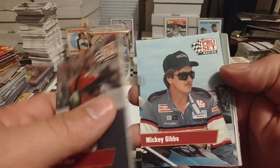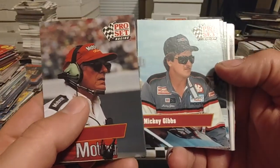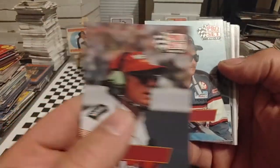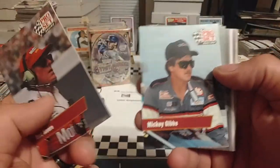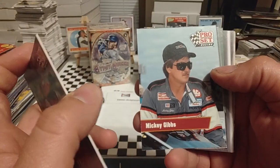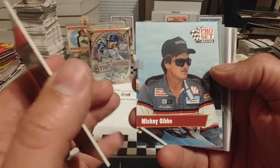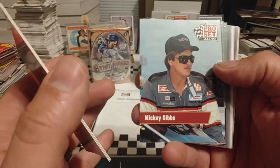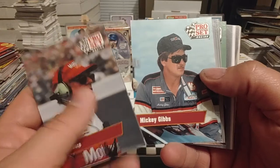There are some errors and variations in this set. I don't really remember what most of those are. There's a couple with a wrong picture and a couple with wrong information on the back side. Nothing worth really a lot of money. Really, there's nothing in 91 or 92 Pro Set that is a big dollar card. Maybe you got a couple of Dale Earnhardt cards in 92 and the Jeff Gordon card in 92.